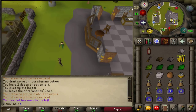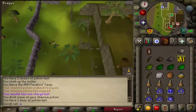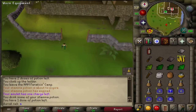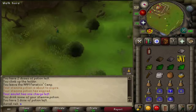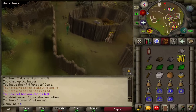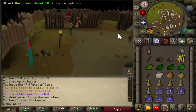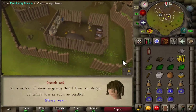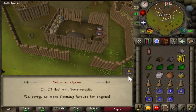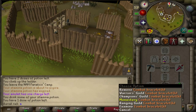Run south into Barbarian Village and speak to Tassie, who should be in the shop — option is 1. Then go to the monastery.